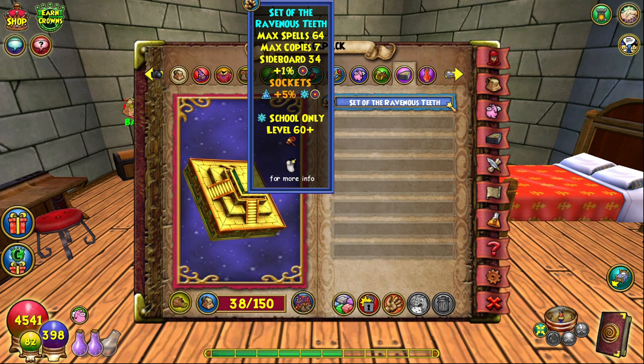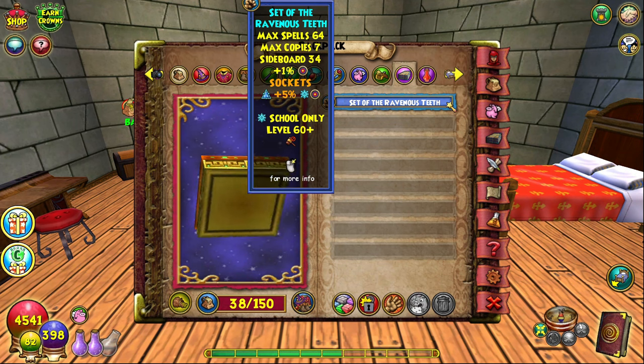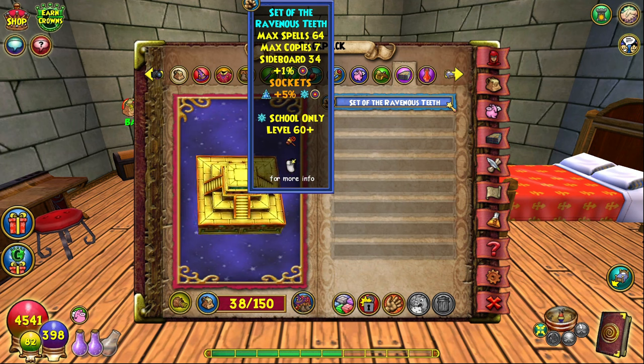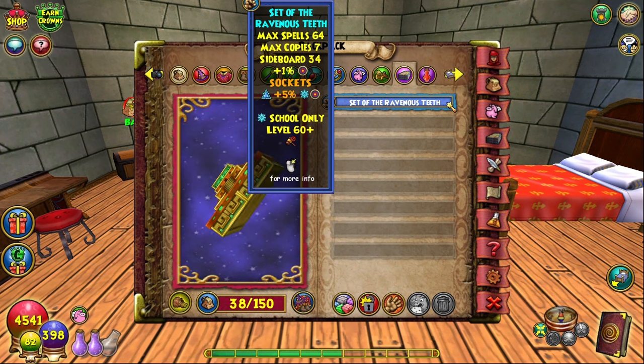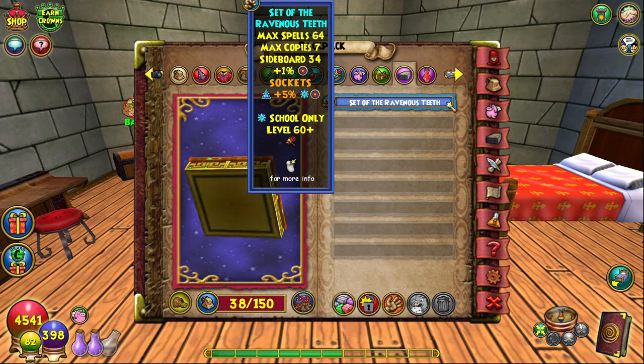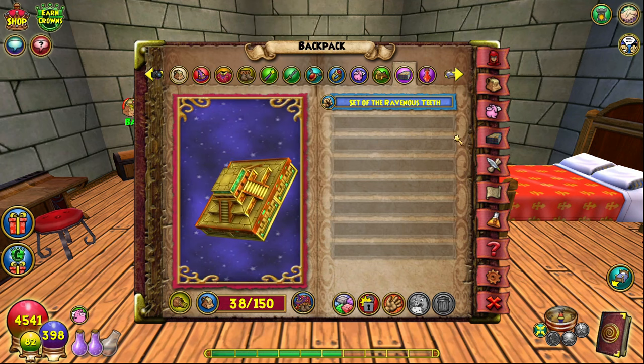Lastly for gear, we have the deck — Set of the Ravenous Teeth — dropped by Belosh, the stone key boss in the House of Scales dungeon in Zigzag. There are three versions; the best one is the one with the triangle slot, which lets you socket an accuracy jewel. It gives seven universal copies of spells, it's a massive deck, and it comes with an additional 1% accuracy. The drop rate is okay — he drops a lot of decks — but you're looking for a specific one, so do a few runs with stone skeleton keys.